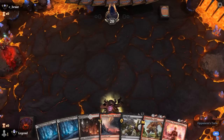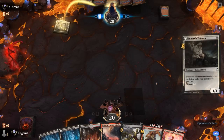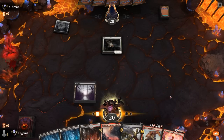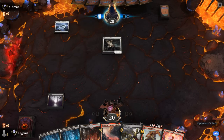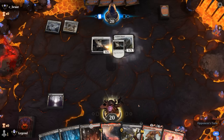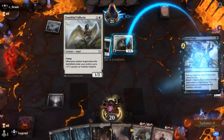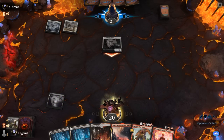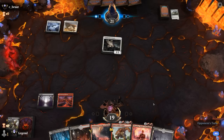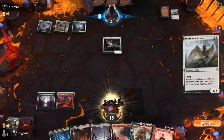We're on the draw — hand seems fine, lots of cheap removal into a Chandra, which we can hopefully protect. Opponent is on yet another life gain deck — very popular today. Keep up Fatal Push here. Valkyrie — find a target for Push. Veteran's not too threatening, can maybe stomp it next turn unless Jada shows up, which we might want to kill instead. Another Youthful Valkyrie.